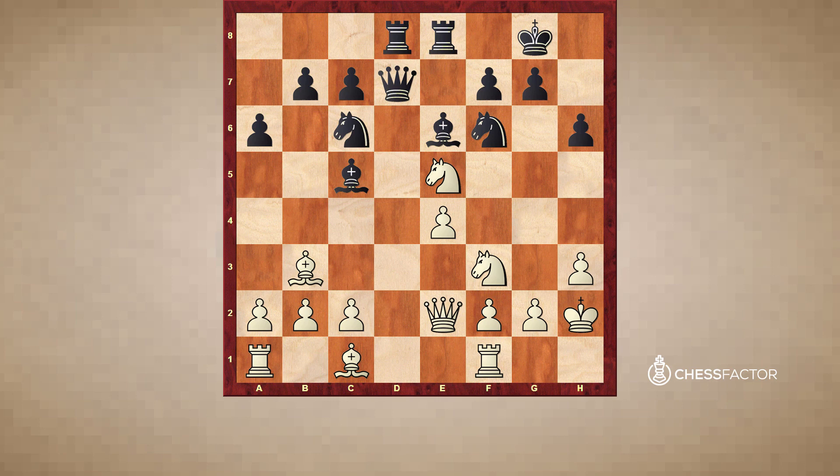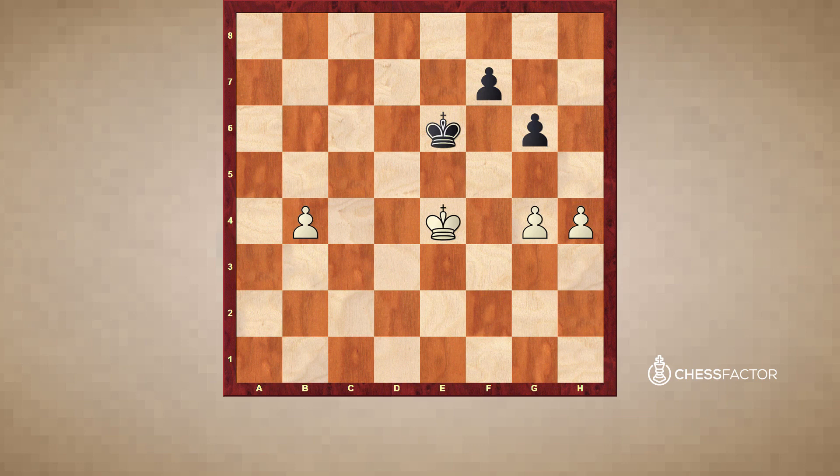The opening lasts about 10 to 15 moves, and the middle game takes place after that. The final phase, if the game lasts that long, is called the end game. While it occurs after the middle game, there is a technical way to define it: the end game occurs whenever both queens are off the board — basically traded, exchanged, or captured. That signifies an end game when queens are no longer present.